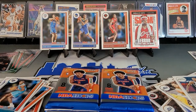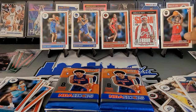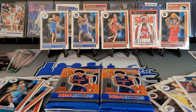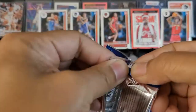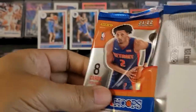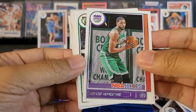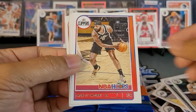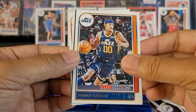Where are we gonna put this one? Let's get it — we'll put it right next to King James. Get those two Cavs right next to each other. We got Tristan Thompson, Jayson Tatum, Marcus Smart, Bradley Beal, Jordan Clarkson.